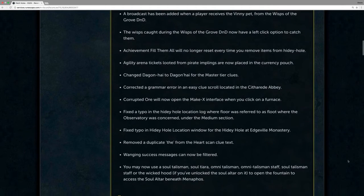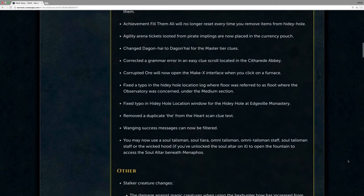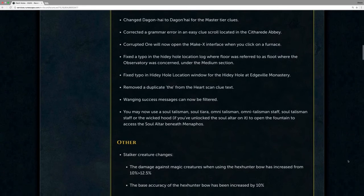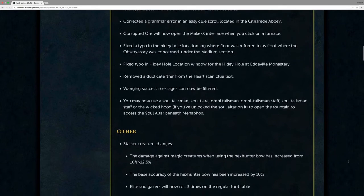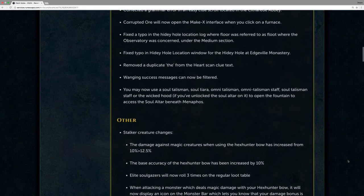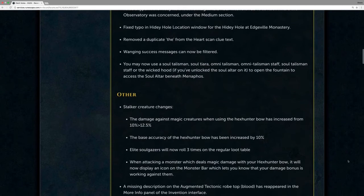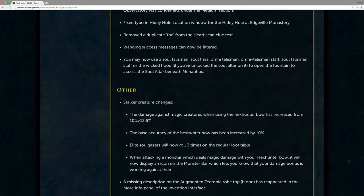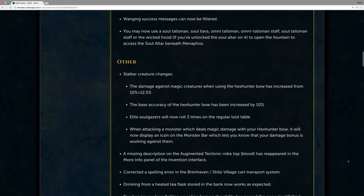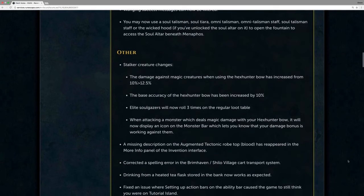An issue has been fixed with setting up action bars on the ability bar that caused the game to think that you were still on Tutorial Island. Setting fires on Tutorial Island is now prevented by adjacent blocking. Some blocking tiles have been removed from the survival skills area of Tutorial Island. The mining tutor on Tutorial Island now checks your worn equipment for the bronze dagger that you smith for him, in case you equip it before the worn equipment interface becomes available. A number of changes to Tutorial Island — looks like Tutorial Island is making its way back.